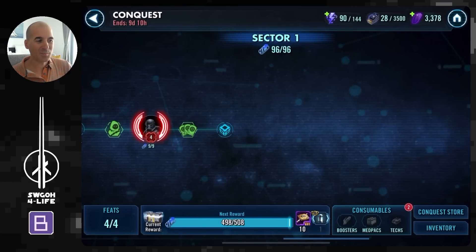One week has passed since the Conquest launched, so if you're like me you've probably already played through all five sectors and got some feats done along the way. Now you have to go back to each sector to finish up those feats. In this video I want to explore what feats we can farm in each sector, as well as global feats on the datacron nodes, to help us farm datacrons and complete feats — and we'll also stumble across some cheese teams along the way.